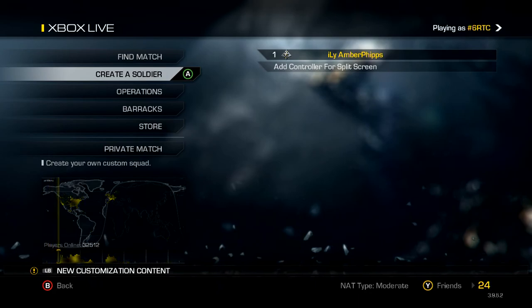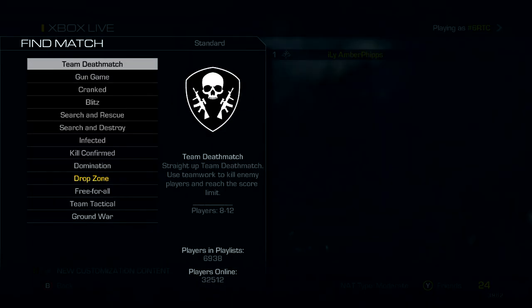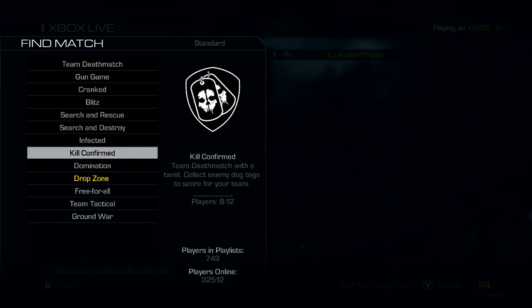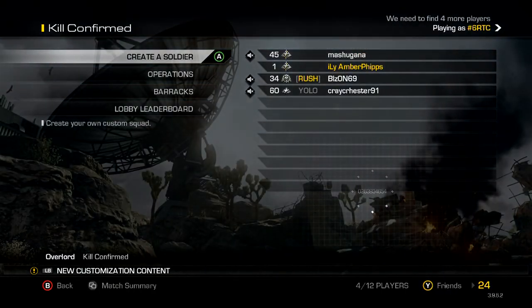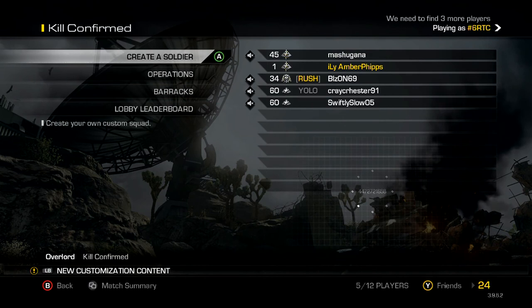We'll get into this. Let's start out with some Kill Confirmed. They updated it so that when you pick up a tag, it gives you half of a score streak, which should be interesting. On Domination you also get half of a score streak. I have both of the map packs so you will be seeing some map pack gameplay — I do have to download the new one since I haven't been on. I'll definitely try to make sure I get a Predator in one of these Road to Commander games for you guys.